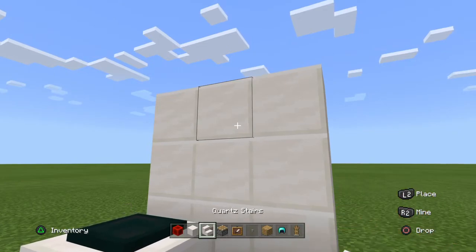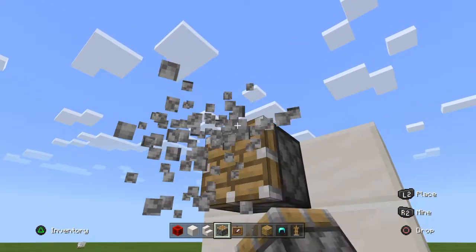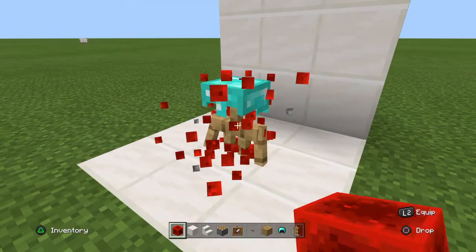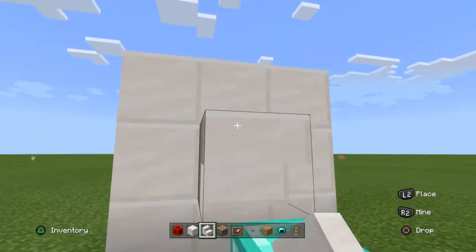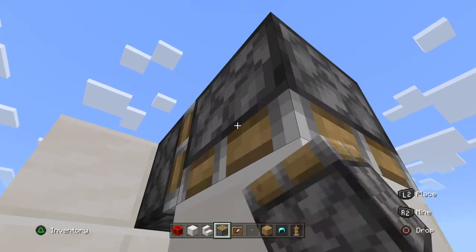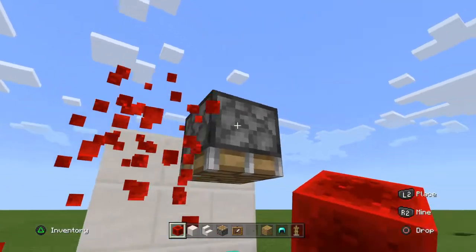Then the second thing you want to do is take another piston looking down. Now you need to place another redstone block, then do this — like a blanket. After this you will want to put stairs that are looking down. After that you need to do the same steps with the pistons, place the redstone block, and it should look like this.